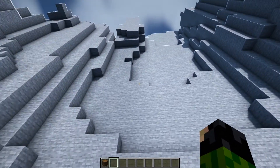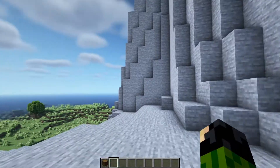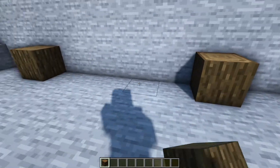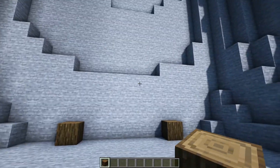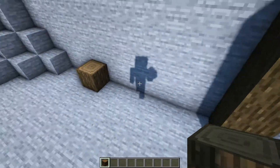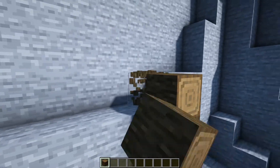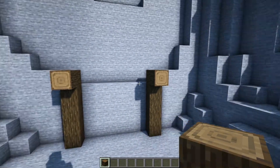First things first, we're just going to come up to the cliff face and build the actual entrance to the mine. Everything else around it is really just decorative, so you may even want to just use this part of the tutorial. We want to start off by placing down two dark oak logs five blocks apart, just up against the surface of the wall there. And we want to bring them up by three more blocks, so we have a total of four. We're then going to have two horizontal ones placed down like that, with an additional one coming off the front of them, just like so.